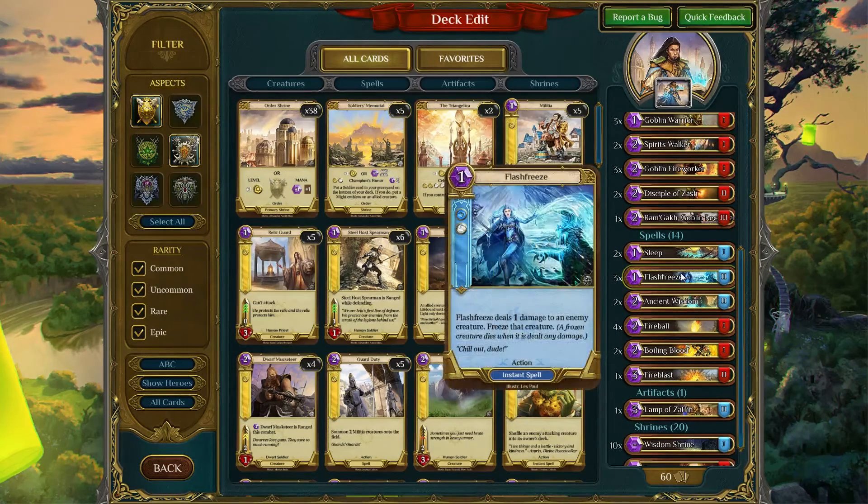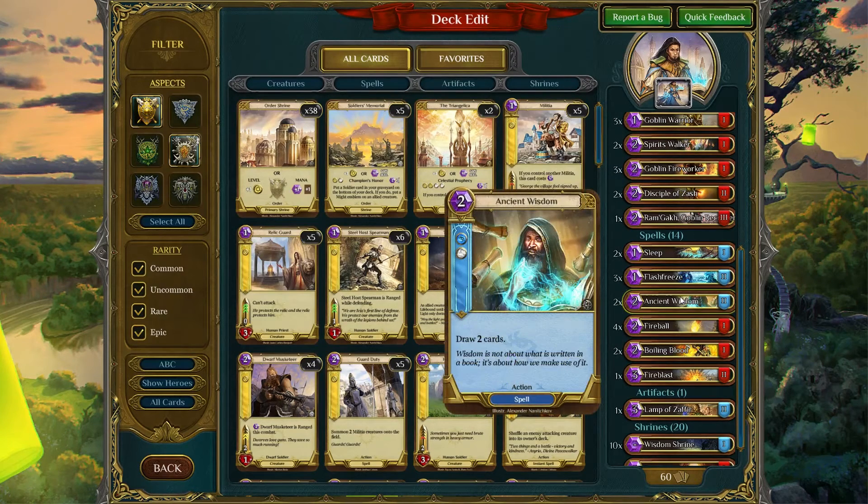Flash Freeze is basically used for removal — removal of a lot of different things, not just that one health creature. Ancient Wisdom is here because cycling cards is very important. You need to be able to pull through most of your deck because then you have more options. Ancient Wisdom is simply here to draw two cards.